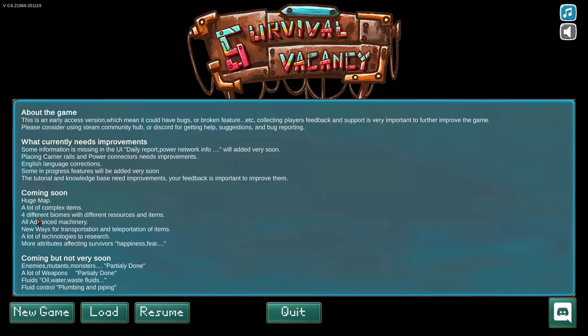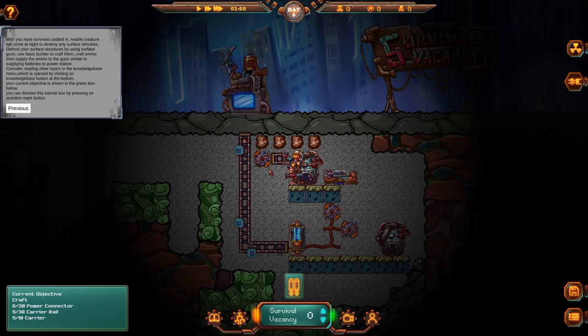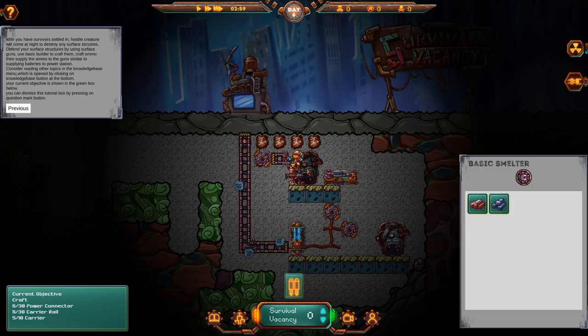Coming soon is a huge map, a lot of complex items, four different biomes with different resources and items, all advanced machinery, new ways to transportation and teleportation of items, a lot of technology to research, more attributes affecting survivors, enemy mutant monsters — partially done — and a lot of weapons, partially done. So I don't know if there's actually the monsters and stuff in the game yet; we'll basically find out in the long run.